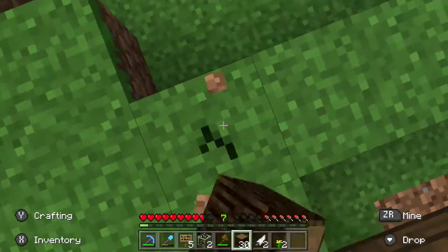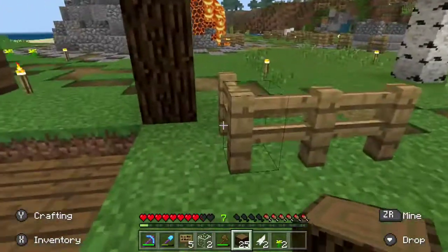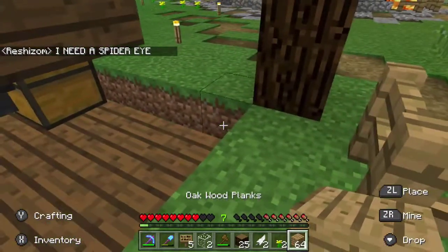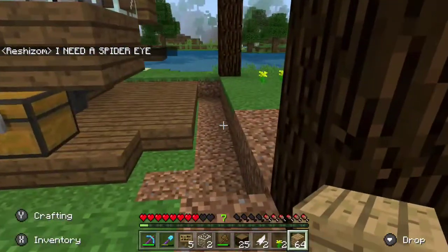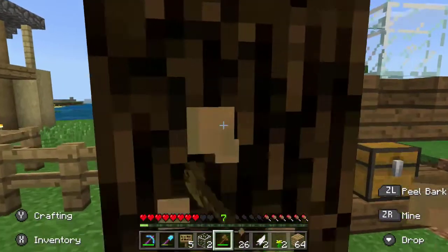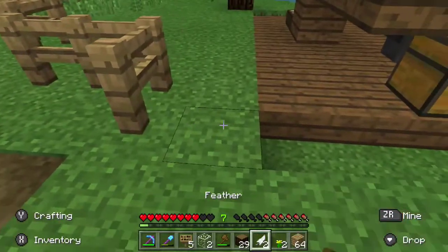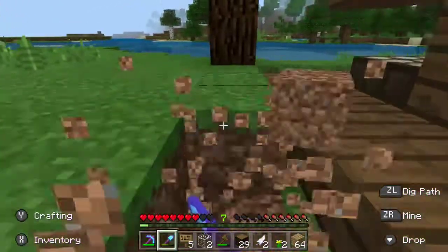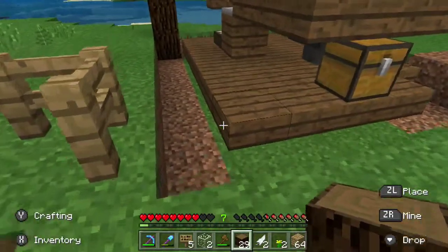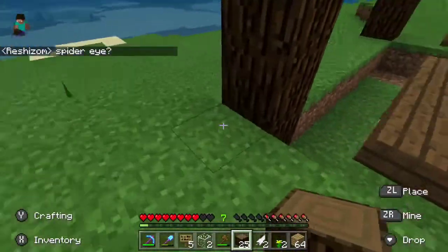We need to clear the area — one, two, three, four, five. We need spruce planks but they're in the wrong place. At this stage in the game I really shouldn't be using wooden tools. We've got our diamond shovel — that needs to be moved over one, and so does this, because we still need to get around there for maintenance.